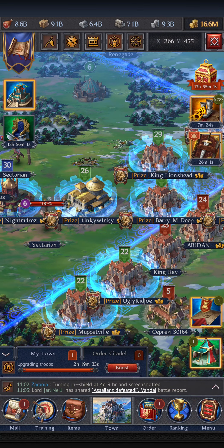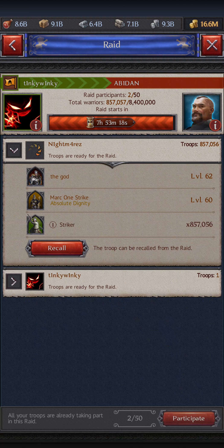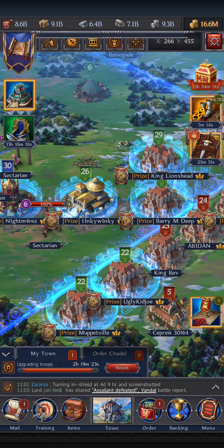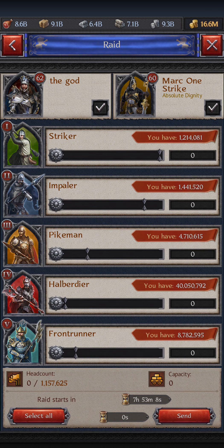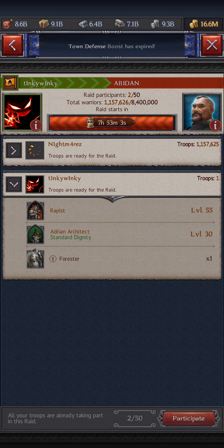This doesn't require an extra shield drop — it only drops when you join the raid or create the raid. Now you can just send the raid without dropping your shield again. As you can see, my shield is still intact.